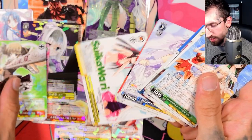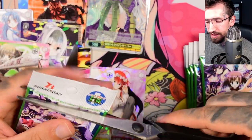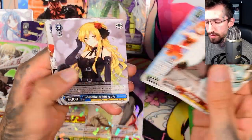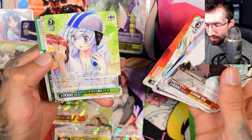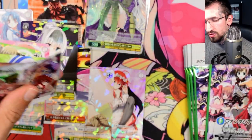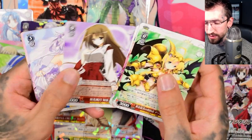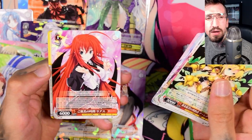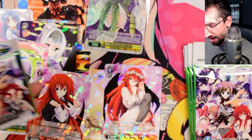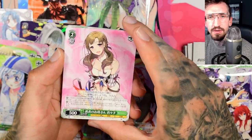Another rare — some beach episode art. Yeah, there has to be in every rom-com or comedy anime a beach episode or some kind of fan service, I think. And another rare. I would really like to pull an SR from the Niconico Bunko box, something very loot — this would make me happy. Another rare card of Ria Skrimori. How many different rare cards are in this box from this character? I think I've seen three different rare cards.